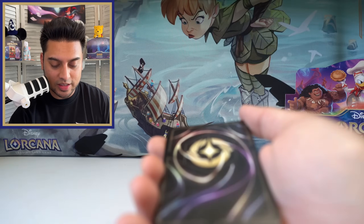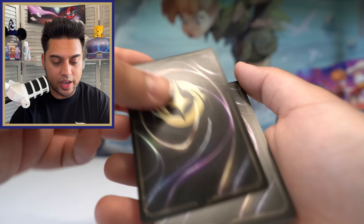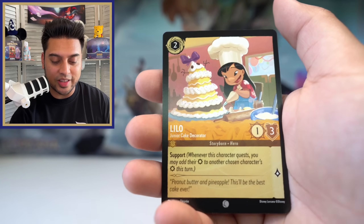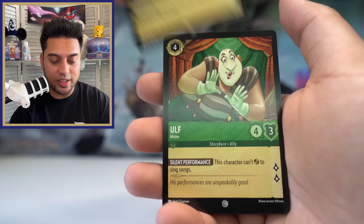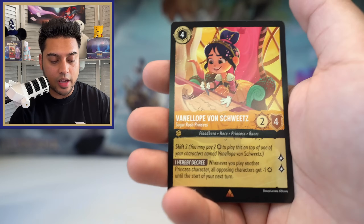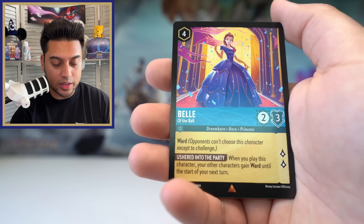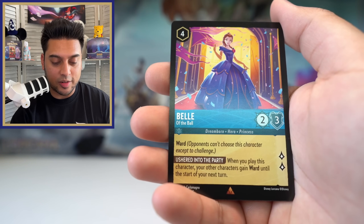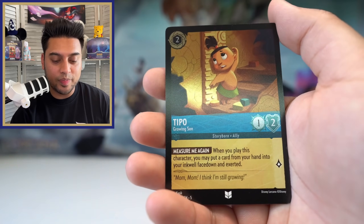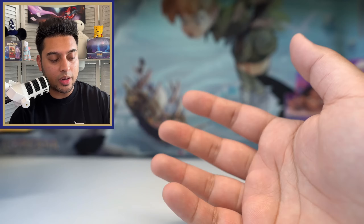Wow, the back of the last card again — I really hope it's not enchanted but we'll see. Potion of Might, I like this one. Lilo Junior Cake Decorator, Earth Giant, Ulf, Basil, Happy, Ludwig Von Drake, Arthur, Maleficent, Vanellope Von Schweets Sugar Rush Princess rare, then another rare Belle of the Ball — this one looks very cool, I really like the Belle cards. Please don't be enchanted — okay good, it's an uncommon Tipo, which I think is going to be pretty good in the game.